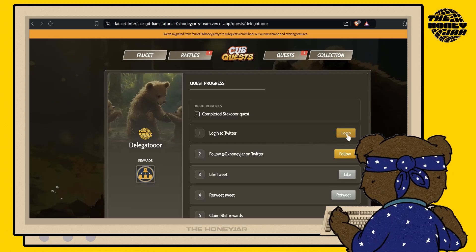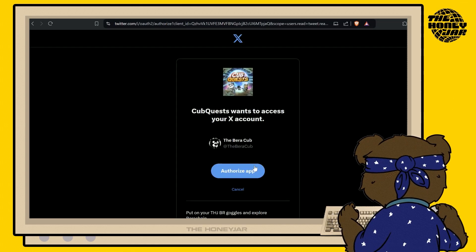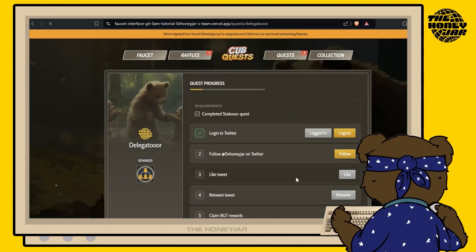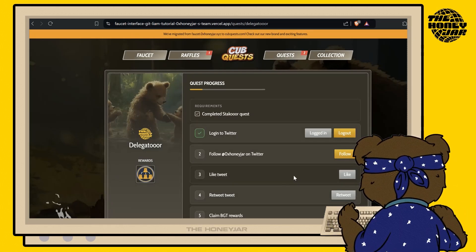Click Delegator if it appears, and from here go ahead and log into Twitter. Simply hit the login button — this may be automatically approved, but if not you'll need to authorize the app. Click Authorize and this will bring you back to the quest page, confirming that step is done.